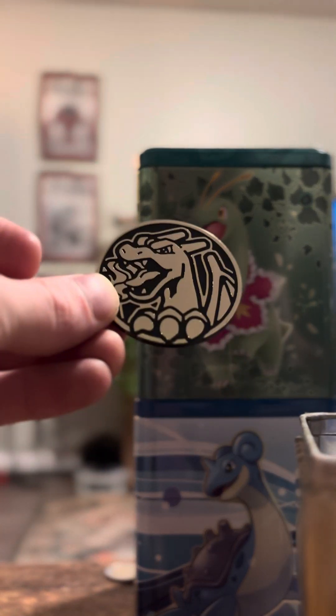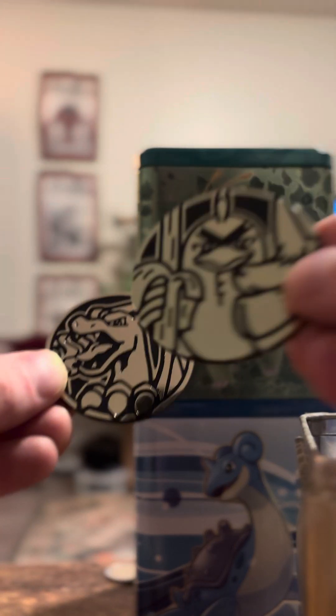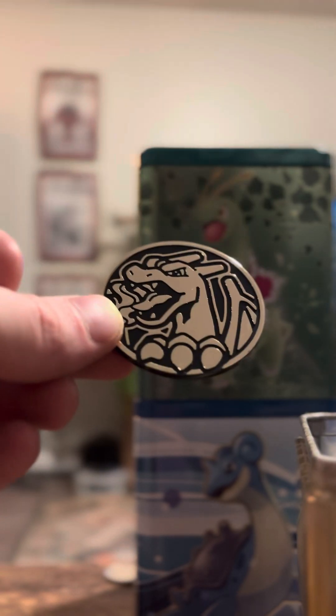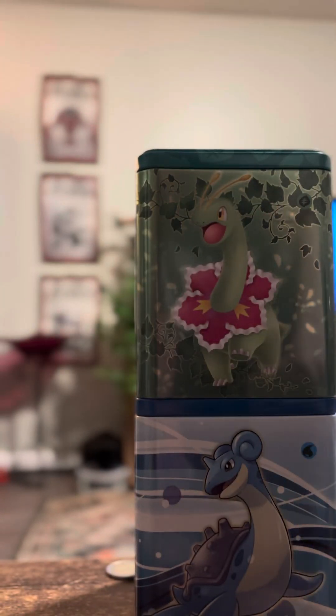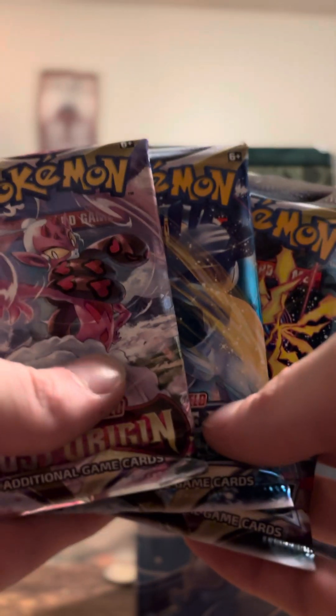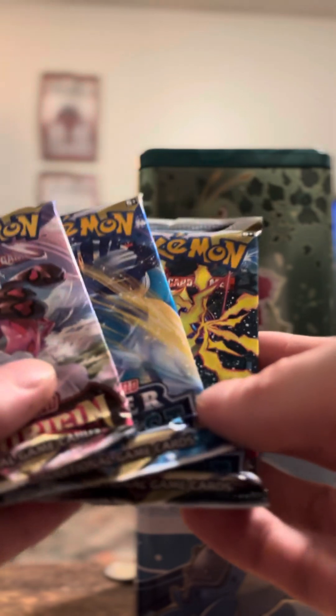Oh, and we got way cooler — a Charizard coin. Before we had the Farfetch'd coin, so this one's got the cooler coin. Let's see if the packs are the same. Two Silver Tempest. So this was the same packs in this yellow one, which makes sense. I'll open up Silver Tempest first.